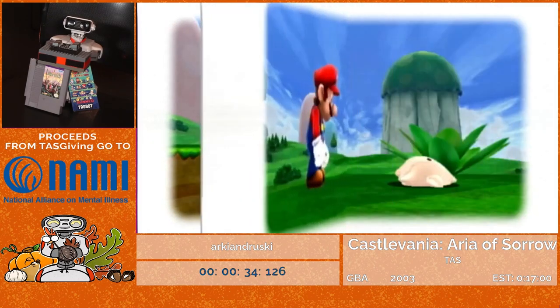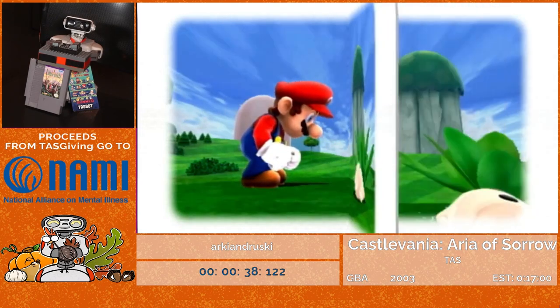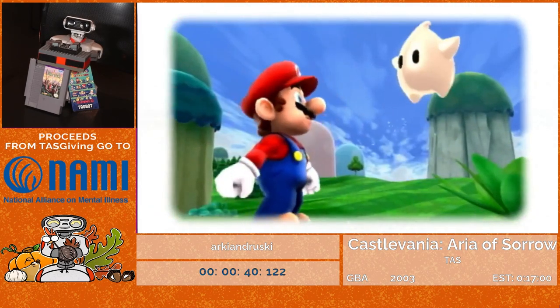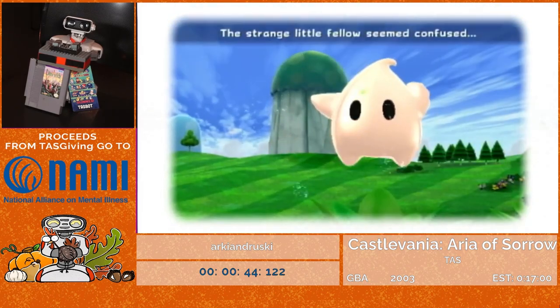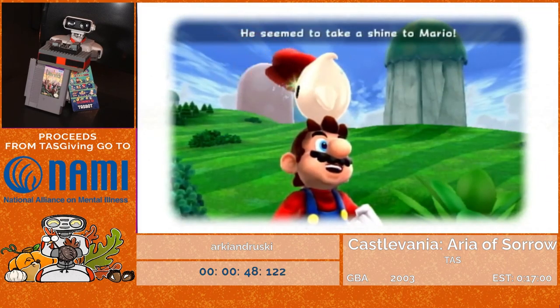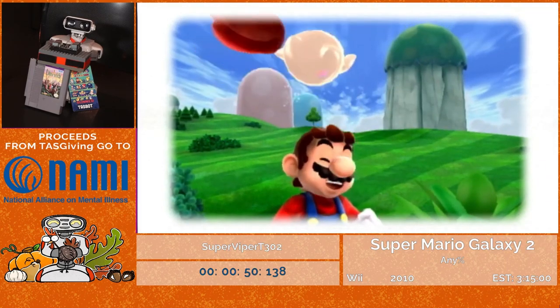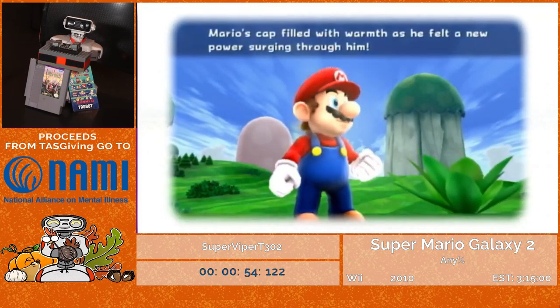There are actually 242 stars in this game, but we don't quite have six and a half hours to run the rest of them. Within a minute of the game's story, we're introduced to Master Luma, who goes into Mario's hat and gives us the ability to spin. Spinning is the core mechanic of the Galaxy games — you basically cannot beat the game without it.